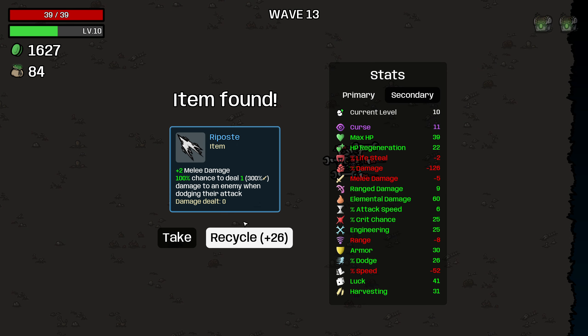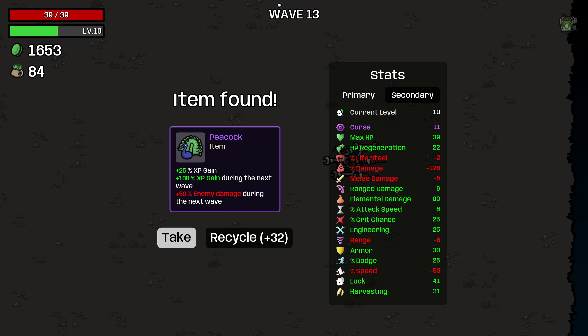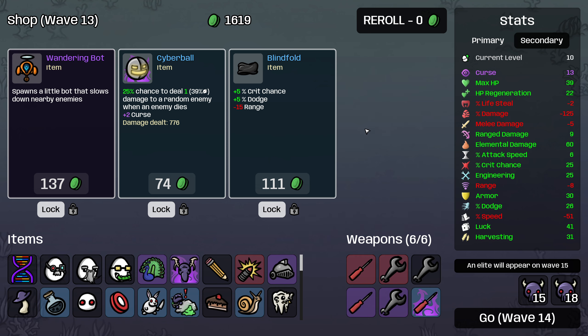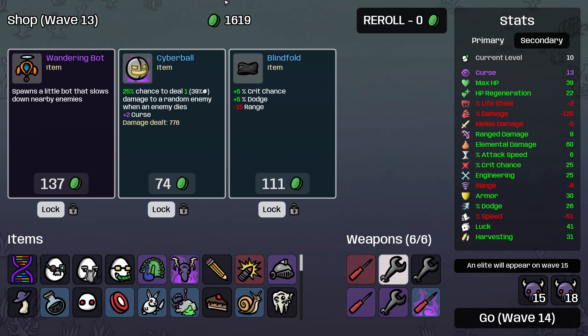I don't need the riposte because that'll just decrease my melee damage further. We can probably get away with a peacock — that seems fun. We don't have an elite next wave — nice. We got a cursed screwdriver — that's incredible. That's going to spawn a landmine every two seconds, and then even more often as we continue to level up this cursed weapon.